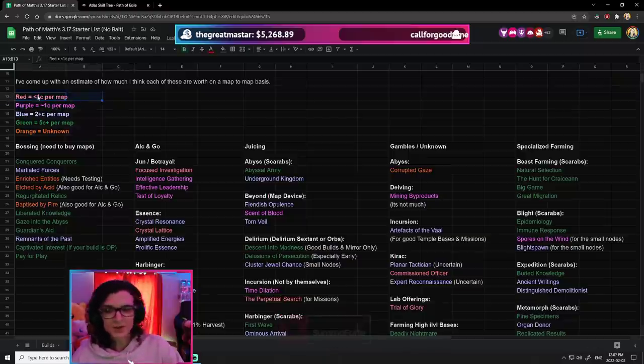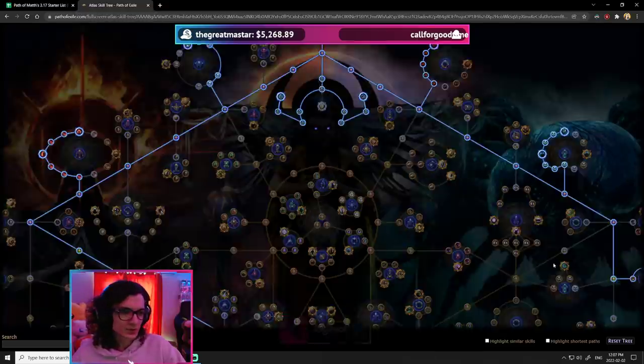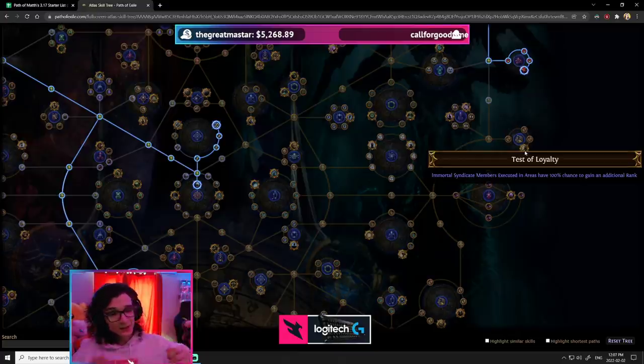Then I color-coded how much they're worth. For example, a cluster that's red is probably worth less than one Chaos per map on average. Test of Loyalty is a Betrayal node which gives Immortal Syndicate members executed in areas a 100% chance to get an additional rank. In a vacuum, that's huge — essentially you're doubling the value.